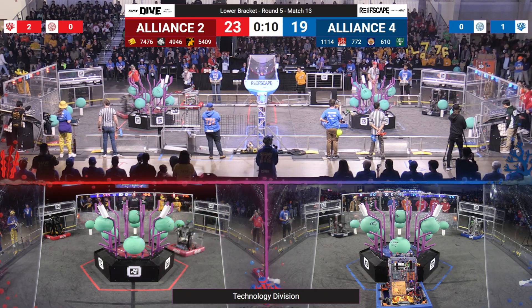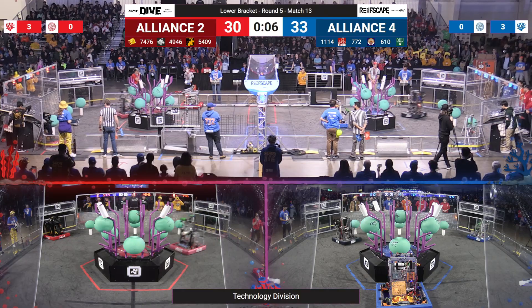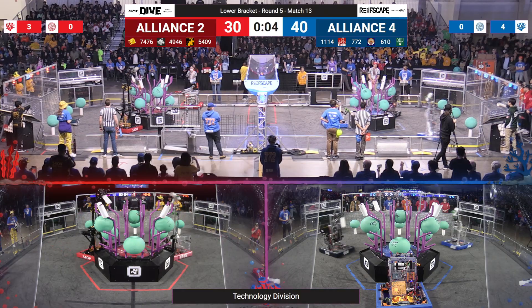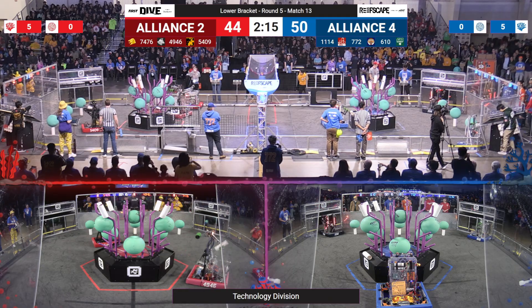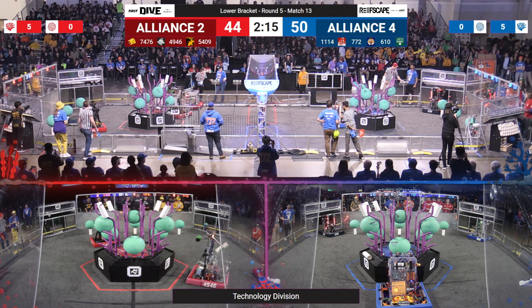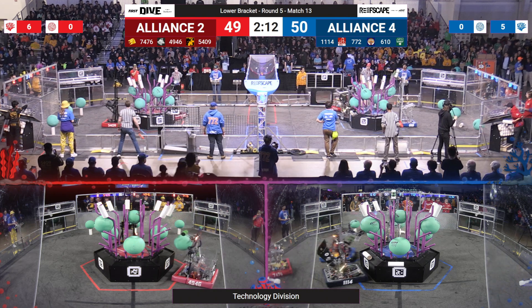These robots are playing like they want to go to the finals. AlphaDogs going up for a level 4 score — they miss it, though, and they're back to their driver station. 1114 and 610 for your blue alliance, working together, driving up more level 4 coral. 610 misses one, 1114 gets it. Chargers going back up. We are at a 6-point deficit for your red alliance — your blue alliance has the lead coming out of the autonomous period.